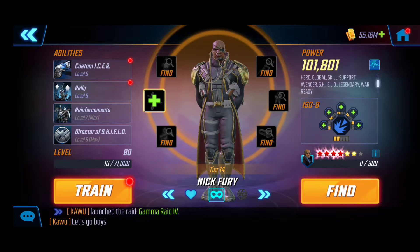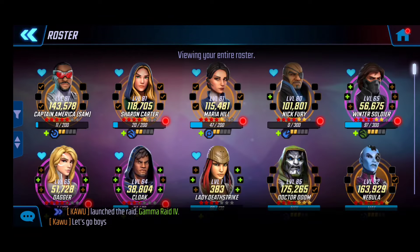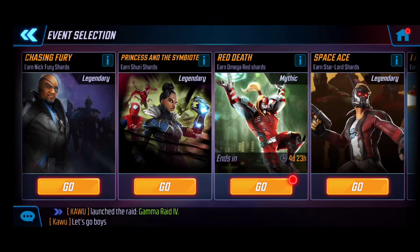Next is Nick Fury — he's got some great synergy with Kestrel, and it's nice that he's brought into the mix now especially with him being part of a legendary unlock; he's going to get some more love going forward. And lastly Winter Soldier — I didn't put much into him, just got him to the bare requirements needed to unlock the five-star for Omega Red.